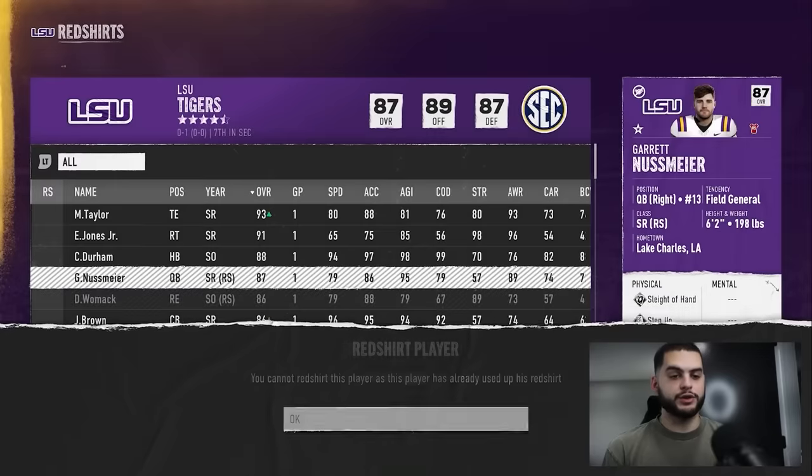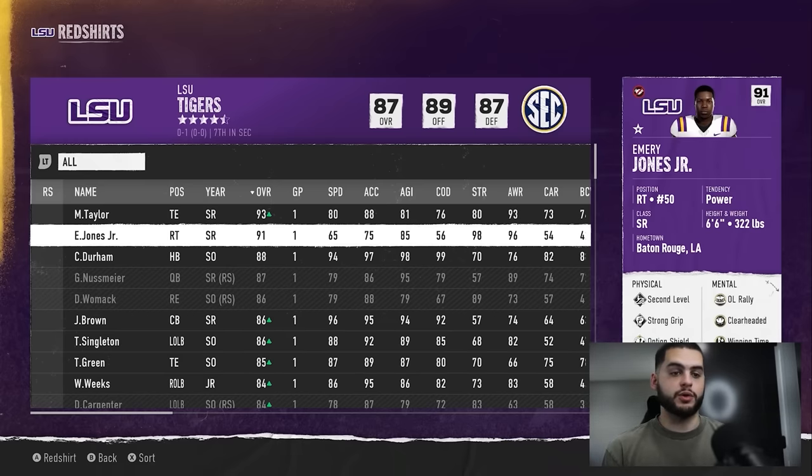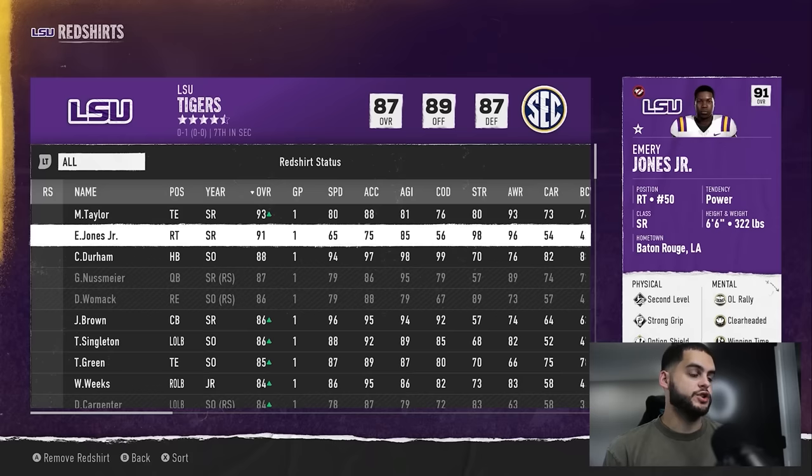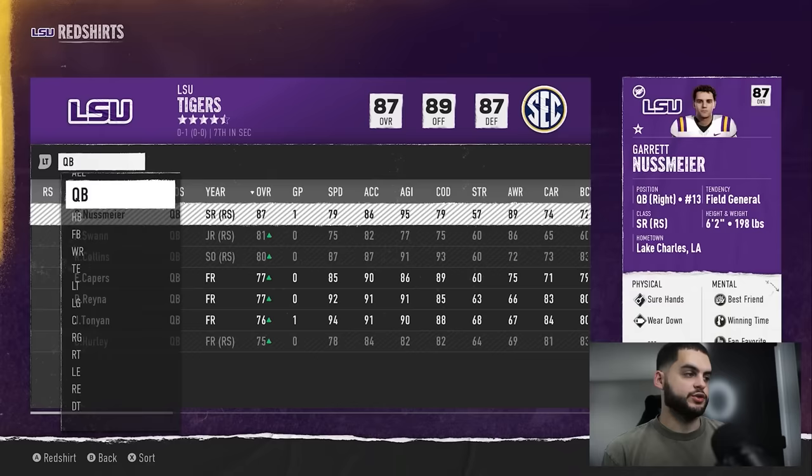The first thing to know is you can only redshirt a player one time — you can't do it more than once. Also, if you click on a player to redshirt them, you can't instantly undo it, so be careful. In my opinion, the best way to approach it is to go by position — it's really easy to break it down that way.